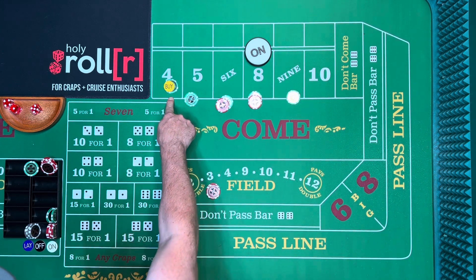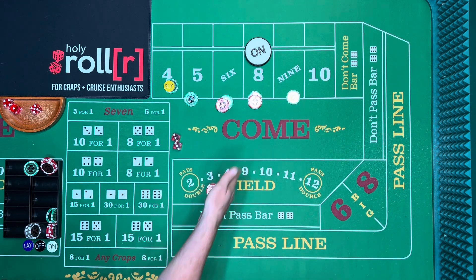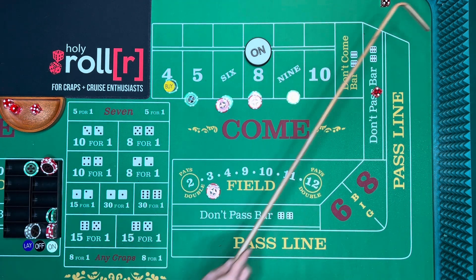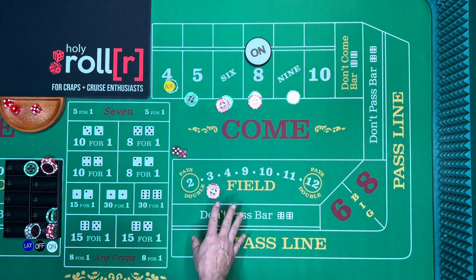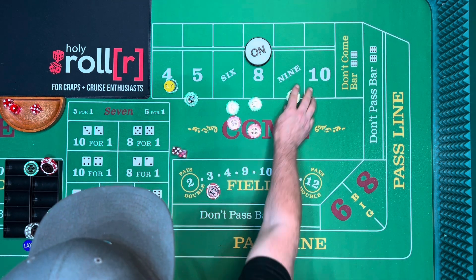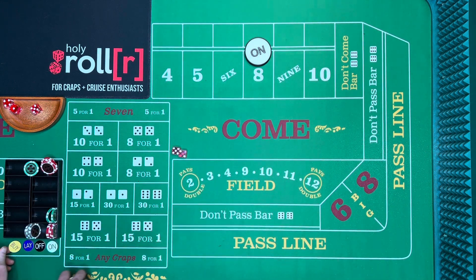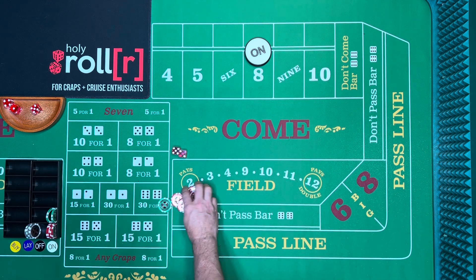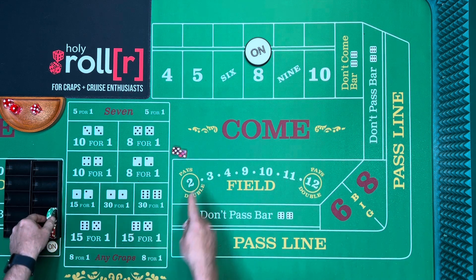A bought bet pays fifty for one on the four or ten. Four would be a bigger jackpot than nine. But then it's a seven out. We only brought back forty-five dollars, so we're down significantly. You might ask: can you cover the seven by hedging every number?